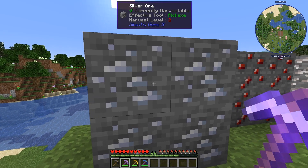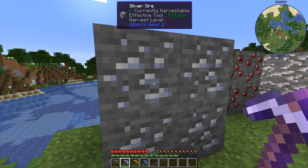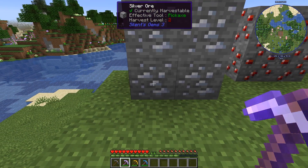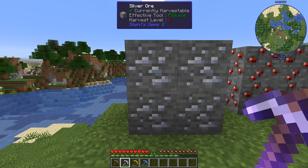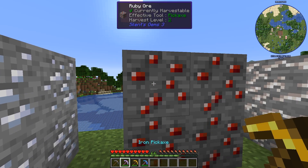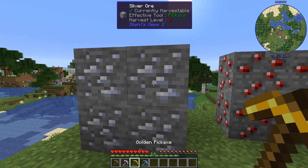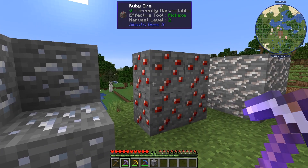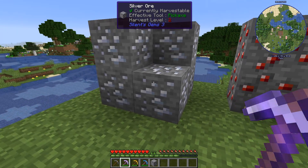Also part of world generation is silver ore. A total of two veins can spawn per chunk and silver is used to craft some of the more complicated items in the mod. It requires an iron-level or higher pickaxe to mine and needs to be thrown into a furnace to get the bar. If Silent Mechanisms is installed, that mod handles silver ore generation instead of Silent's Gems — the config recognizes if mechanisms is installed and automatically sets the silver spawn to zero. Oddly, the silver ore also shows harvest level two in red, but unlike gem ore, it does successfully drop when broken.